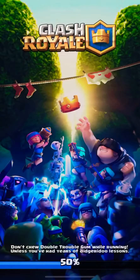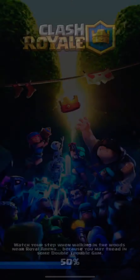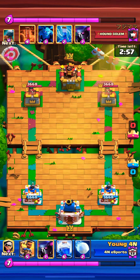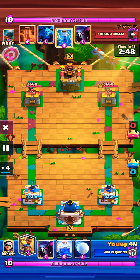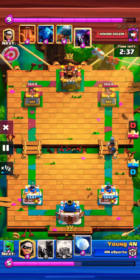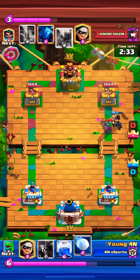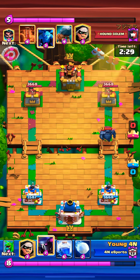Let's see the next battle - it's another PEKKA Brit spam deck. The opponent starts with a Zap and I started with the Ram Rider at the bridge. It got hit with the PEKKA, so that was basically a loss of five elixir.